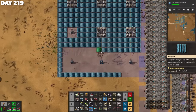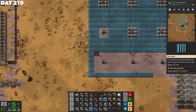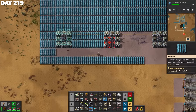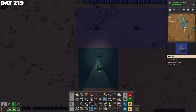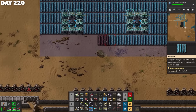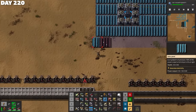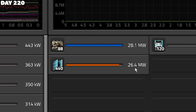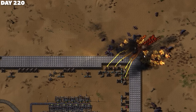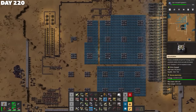I was inspired to increase our solar power production for two reasons: it would mean our power demands would use up less coal, meaning more coal would be available for the factory itself, and I hoped it would slow down our pollution cloud too. I'd automated solar panels and accumulators ages ago, so I had quite a few handy to place down. And it was more effective than I had thought it would be — the solar is actually producing a decent amount.